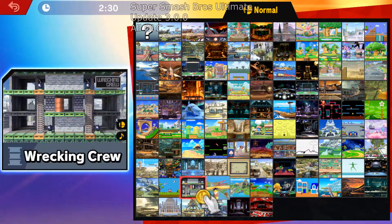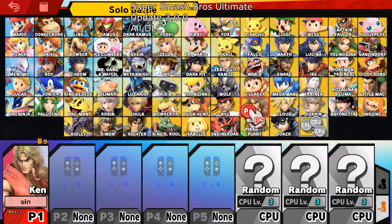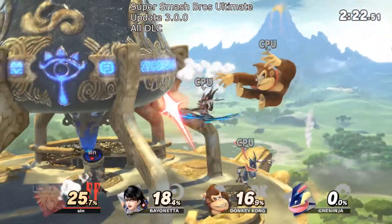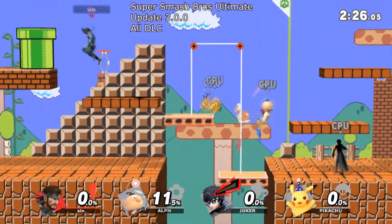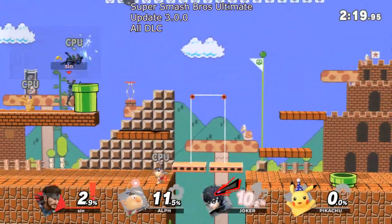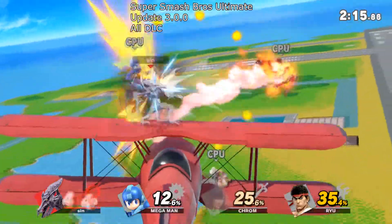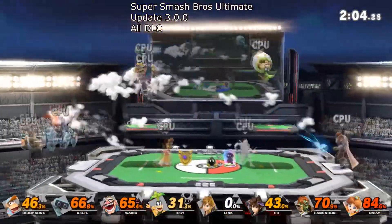First up we have Super Smash Brothers Ultimate. This didn't play well at all in the beginning, but with recent updates it's playing extremely well. As you can see in the footage, I've got all the DLC packs on there. I did download a save file to unlock all the characters. Playing this with up to four players through Parsec — so you can play local multiplayer online with your friends — it runs absolutely perfect.